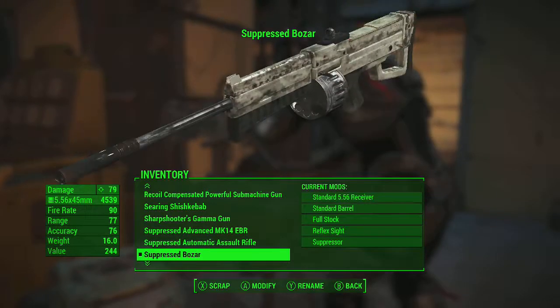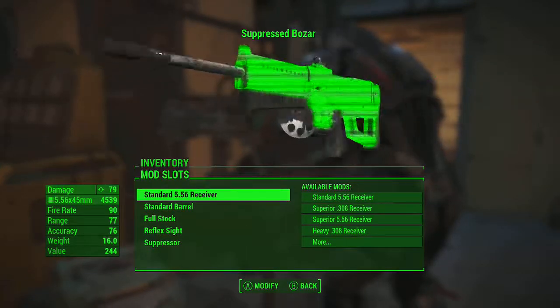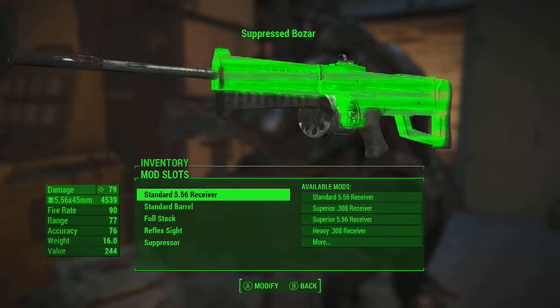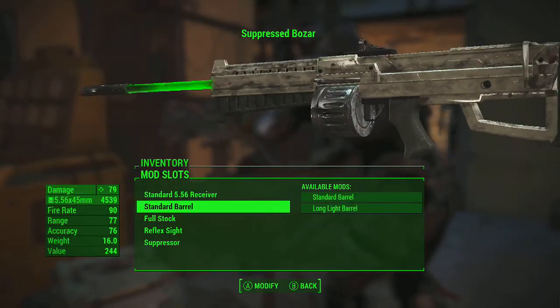The Bowser gun is from Fallout 2 and a New Vegas mod. That is a gun for you, and you can get it off of dead people, etc. It gives you the mod description in there. I forget who it's by — I'll put that in the description below.